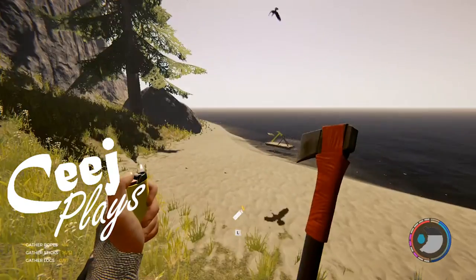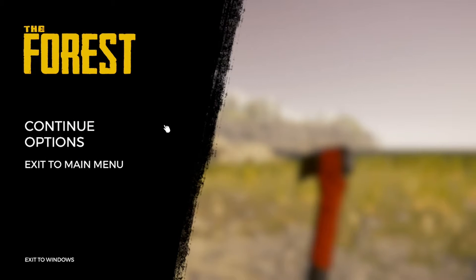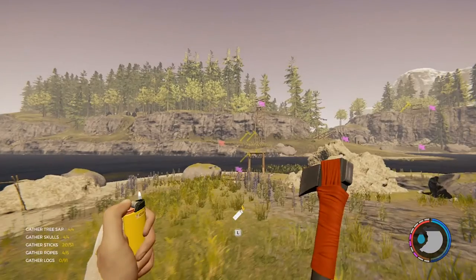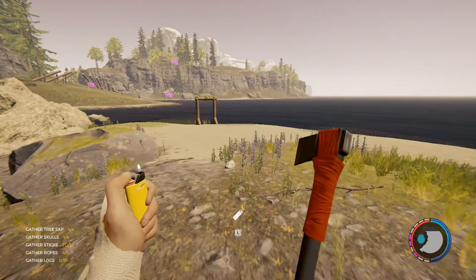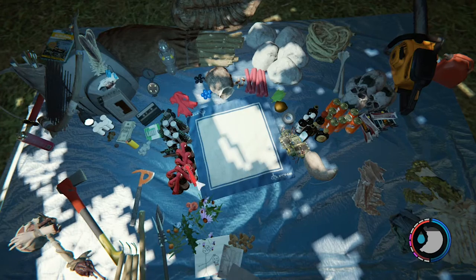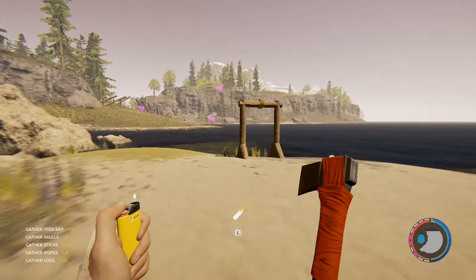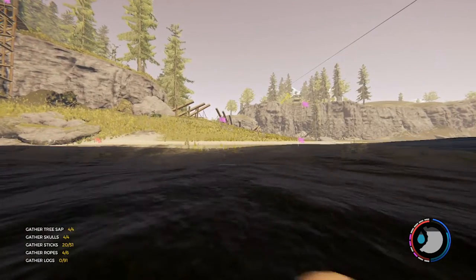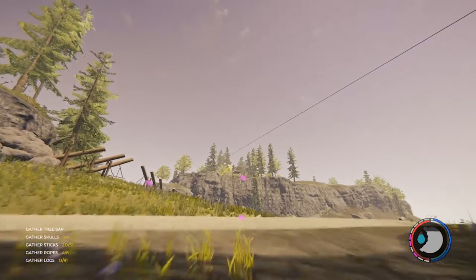Welcome to another episode of Siege Plays The Forest. This is episode 10. We just got done exploring a whole bunch of caves — probably about a third of the caves now. I haven't explored the other half of the island yet, but we have some of the tools we need to do some major work. We know where a bunch of rope is, we need it, bone armor everywhere, and we've got dynamite.